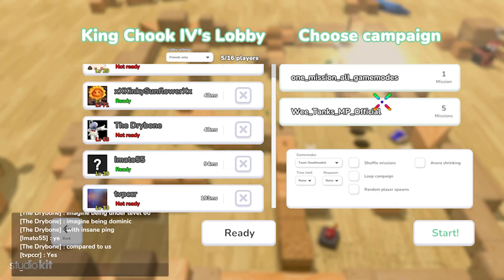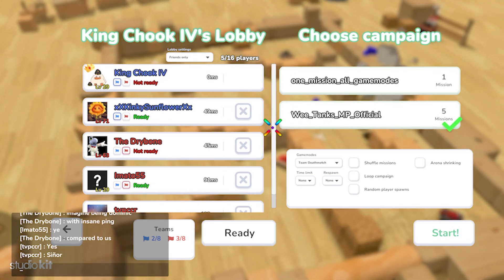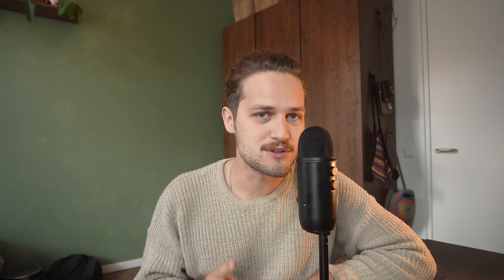So far it's been going pretty good. The lobby is working nice. I will put on some videos right here so you can see the lobby how it currently is. You can select your maps, you can already change a bunch of game mode settings, and there are two game modes you can currently select from: free-for-all and team deathmatch.